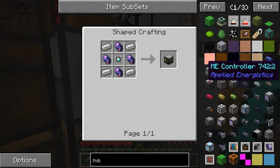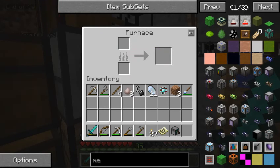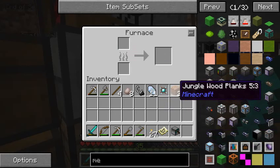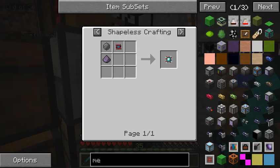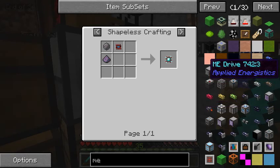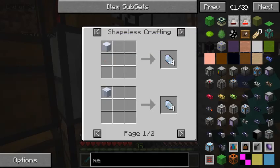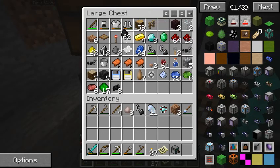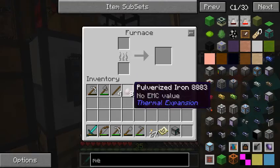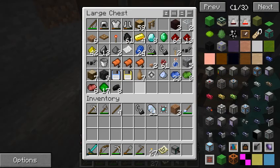And now we have fluix crystals. Wait a minute - does that require nether quartz? Is it absolutely necessary to have nether quartz? Fluix crystal - oh man, that's it. Looks like we're going to have to get some nether quartz. In the meantime though, let's melt some iron. Let's put that redstone diamond chipset in here, because it's the only free chest. Chests are almost full, and that's why I wanted to make the ME system.